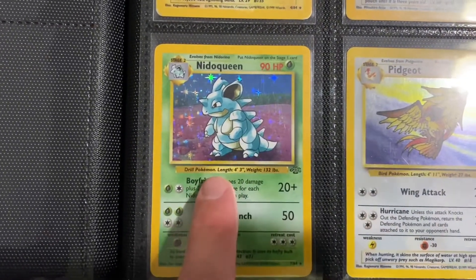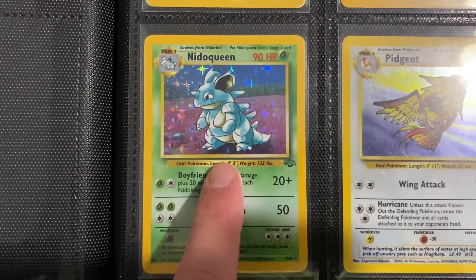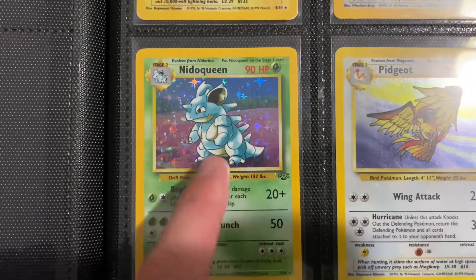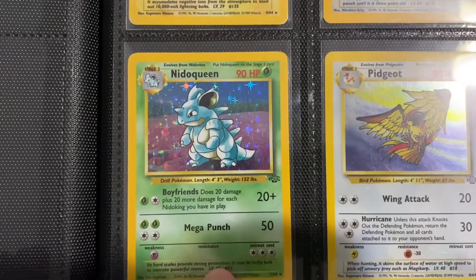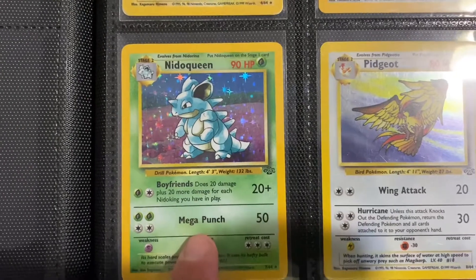Nidoqueen — another one that's a fairly basic artwork, just something very standard, but it's a good little artwork. I definitely like Nidoqueen better — Nidoqueen's a cool Pokemon.